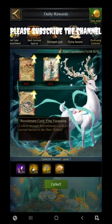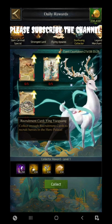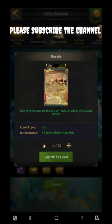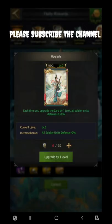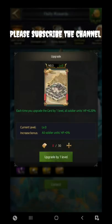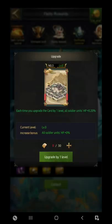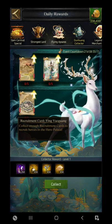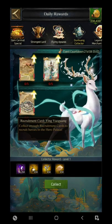Then comes the next event related to the hero's special effects. It can give you certain attribute boosts — it can increase unit attack, unit defense, as well as unit HP. All the materials needed for upgrading these cards can be obtained from the different events going on during this festive period.